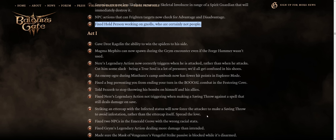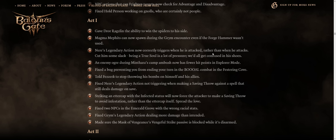As if farming them for haste potions wasn't enough. We also have more gameplay changes act by act, usually buffing some of the enemies and bosses — such as Magma Mephits always spawning during the Grym encounter, although you can easily cheese it from afar as you'll never get hit, even if the Forge Hammer wasn't used.